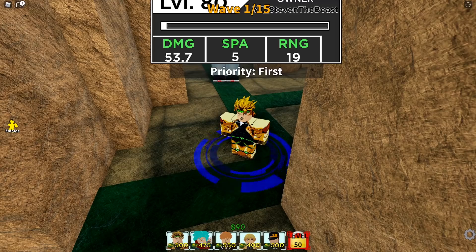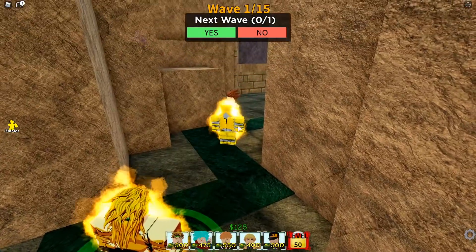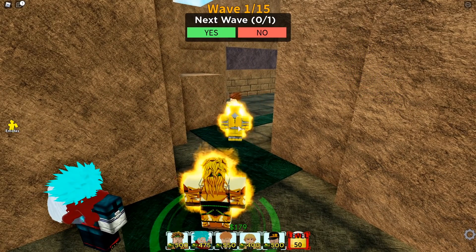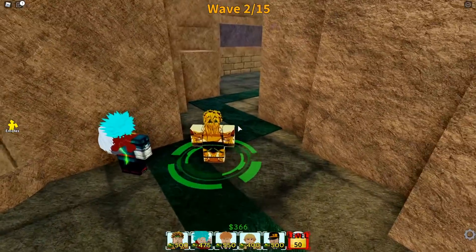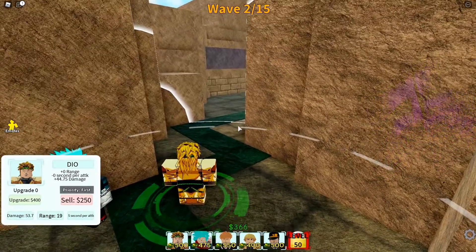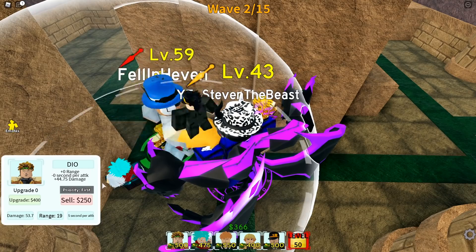I'm going to show you guys the different abilities and what they do after you level each time. Look at the attack — this is the base level 0 attack. For the next upgrade, you get 0 added range, 0 seconds per attack change, but about 44.7 more damage. It's pretty cheap — only 400 for the first upgrade, so it's actually not too bad.